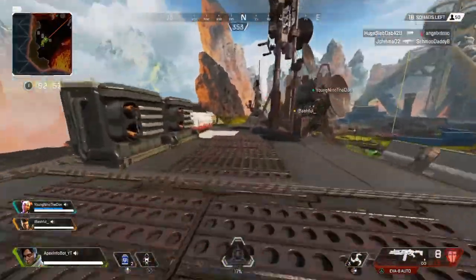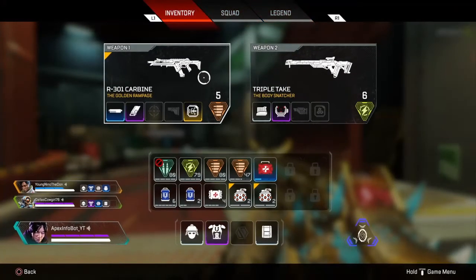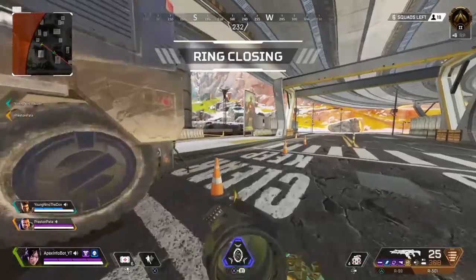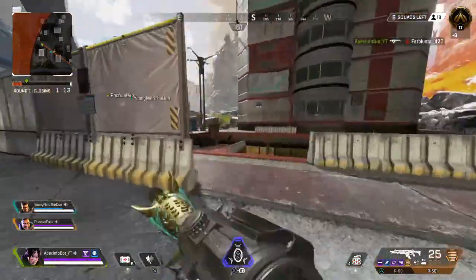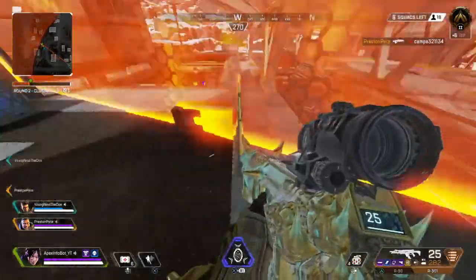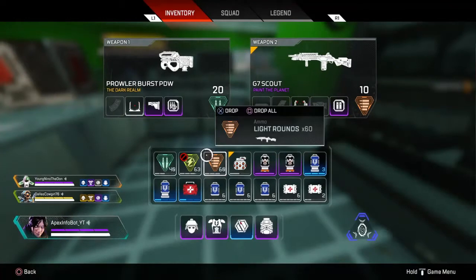We've got two new hop-ups that are definitely going to change the meta. The first is the Anvil Receiver - it attaches to the Flatline and the R-301, it's level four (gold), and it empowers semi-automatic mode with highly increased damage at the cost of reduced rate of fire and double ammo per shot. That could be a decent trade-off and useful if you can hit your shots, keeping the Flatline and R-301 competitive at mid to longer range.